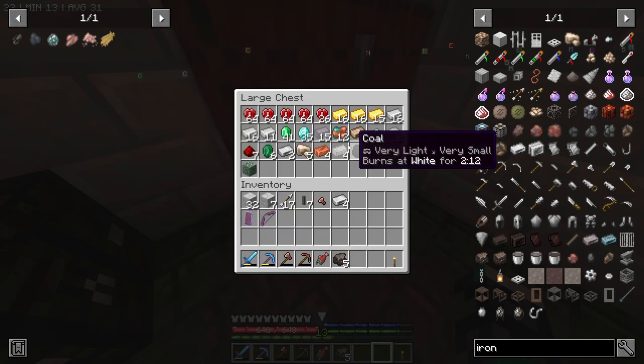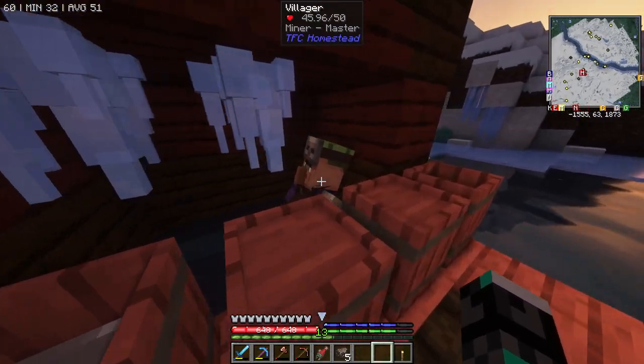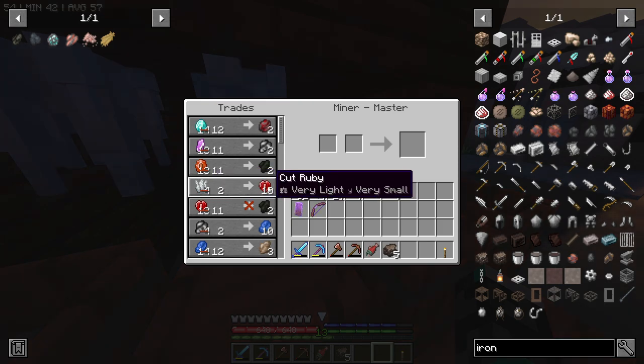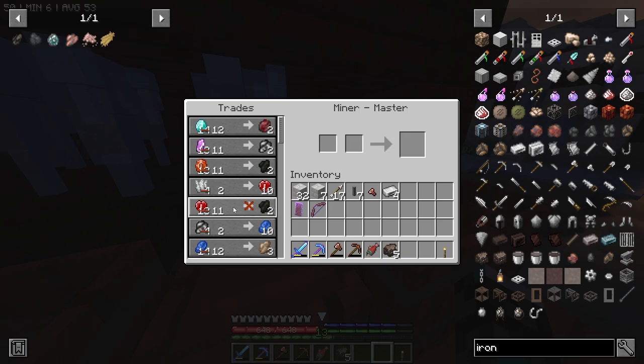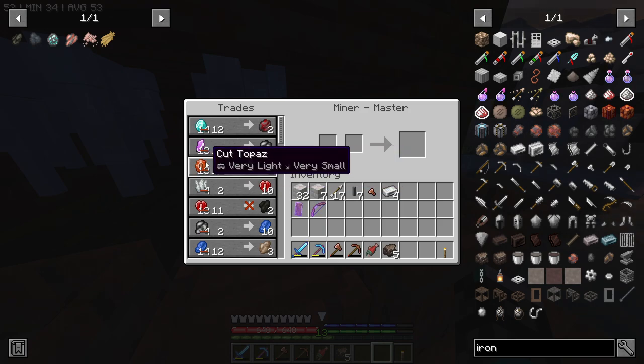We have six raw iron ingots and I'm going to need four because I want to make the raw iron grill, which will allow me to cook more than one food at a time - really helpful. In case you're wondering how I got all this cut ruby: there's this miner NPC. I was trading highlight to get cut rubies and then using cut rubies to buy bituminous coal. This trade has been locked - I don't know if he resets his trades. I can still use topaz to get bituminous coal, so I'll look for another trader.